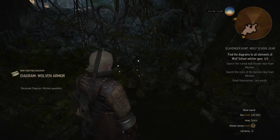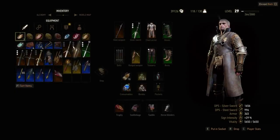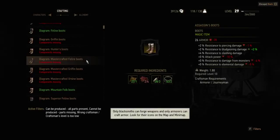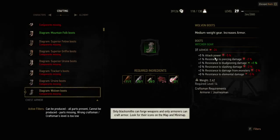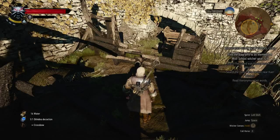Pick it all up and let's have a look at the gear. The diagram for the Wolven boots requires level 14 and gives attack power — a similar bonus to the Viper set. That was the first location; now I'm heading to the second location.